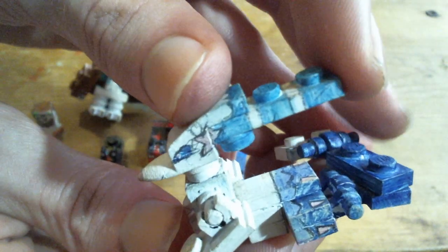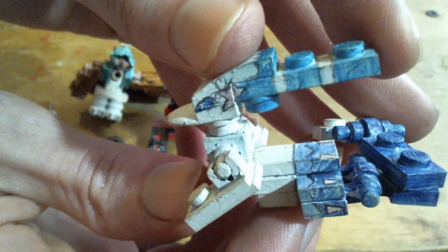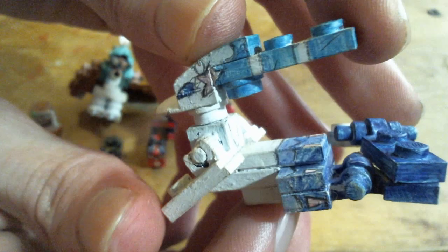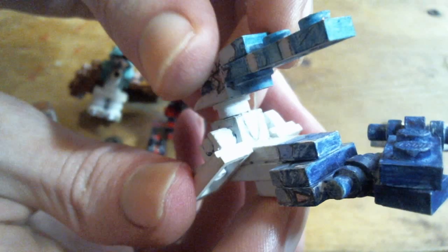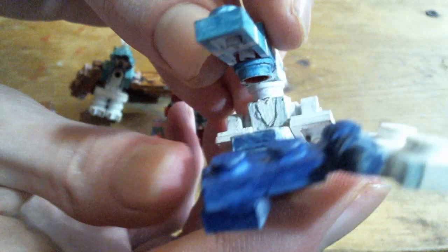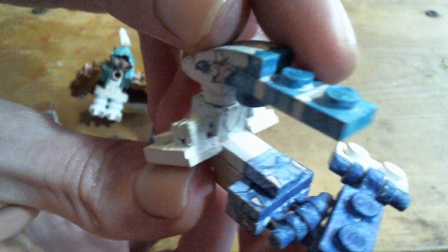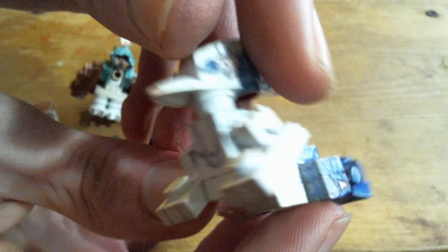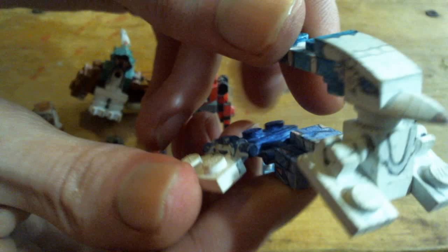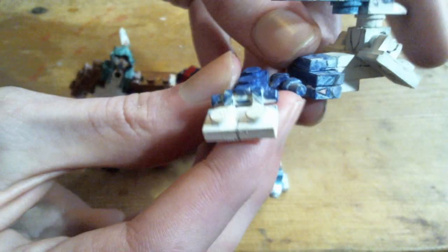I really wish LEGO would make more variations of existing pieces — that way it would be less work having to edit things. Though I guess it's really not that much work to just cut something with scissors. And the tail is movable.